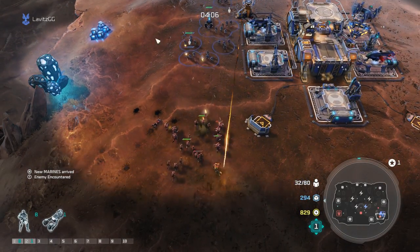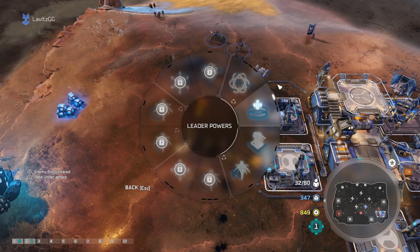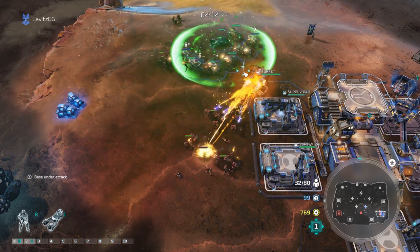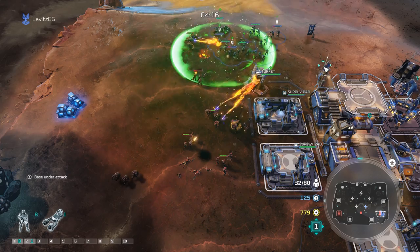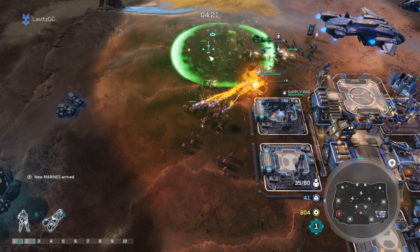Today I've got a tutorial on the EcoSafe build order. This is a build that is going to be very effective against rushes — it is an anti-rush build that gives you a strong economic mid and late game. So if you're frustrated that you've been losing to things like jackrabbit rushes or chopper rushes or a lot of early game aggression, look no further.